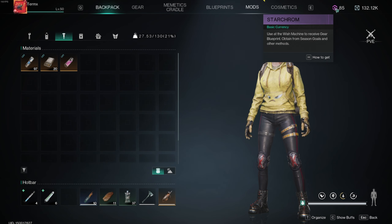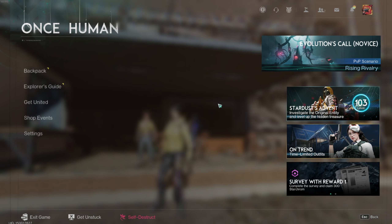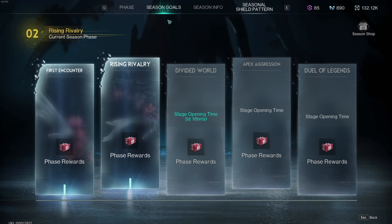I feel like they have purposely limited the amount that we can get so we just don't blaze through the game, get all the blueprints in one day. But the first easy way to actually get Starcrumb is to click your escape key and go over into the current scenario.